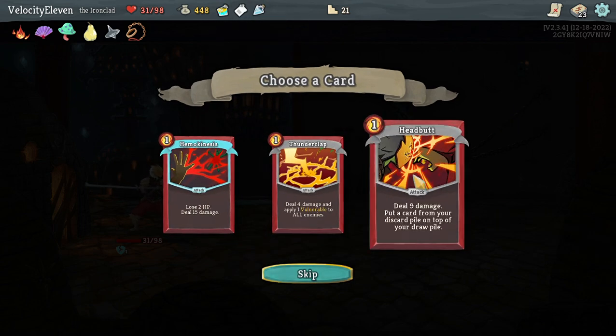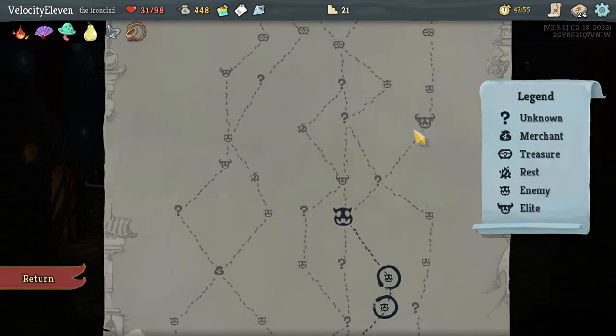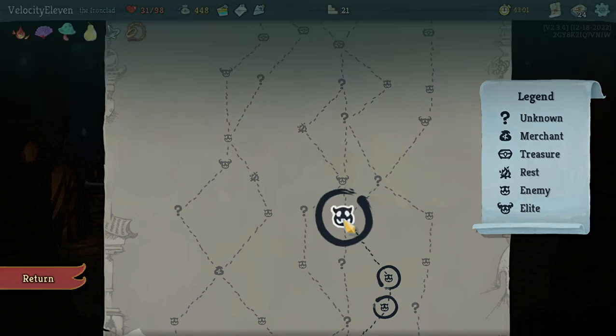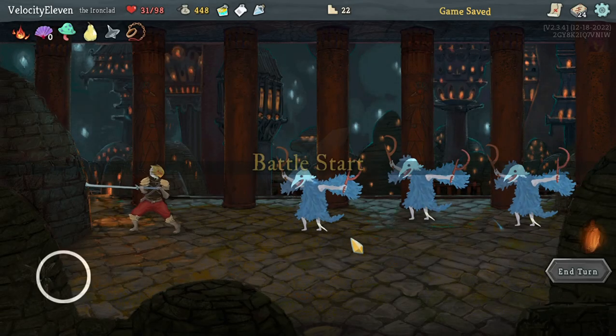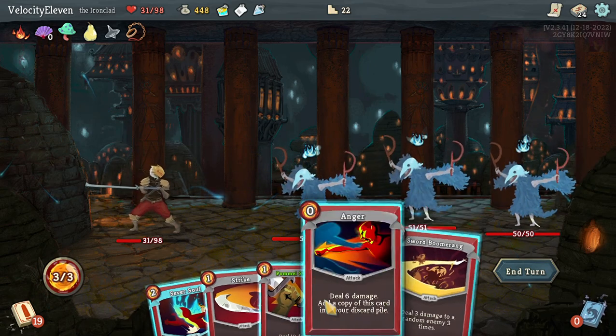Block potion - I've got to remember to use that now. Put a card on top of your draw pile. Let's get out of the Gremlin Keys pieces. This is about as far as I got last time.